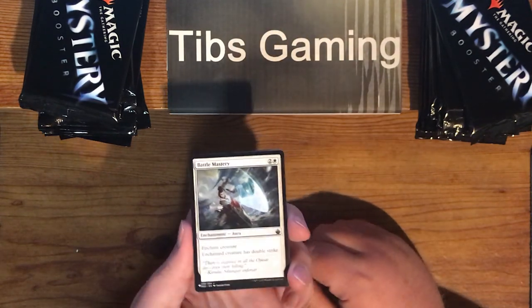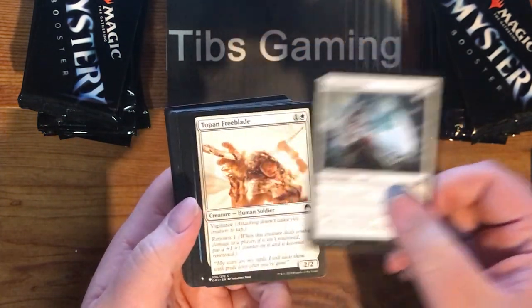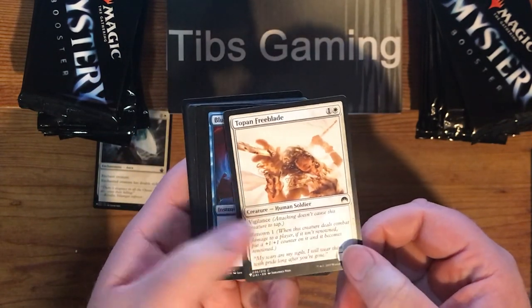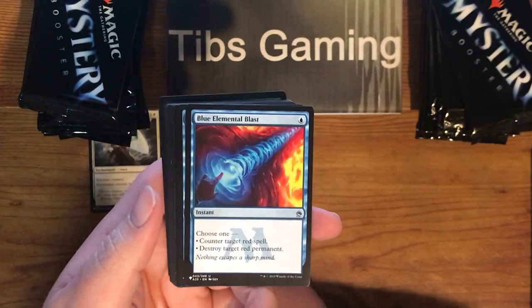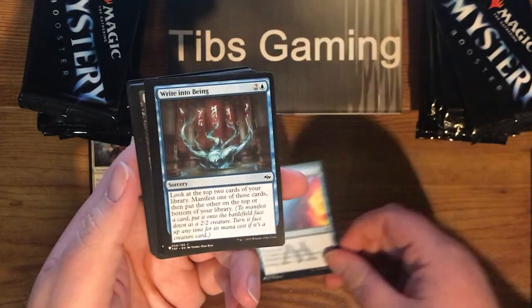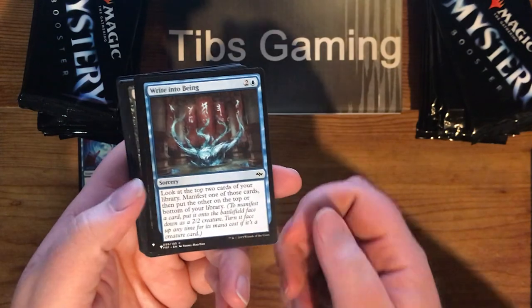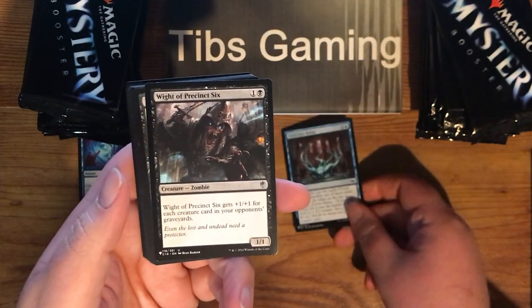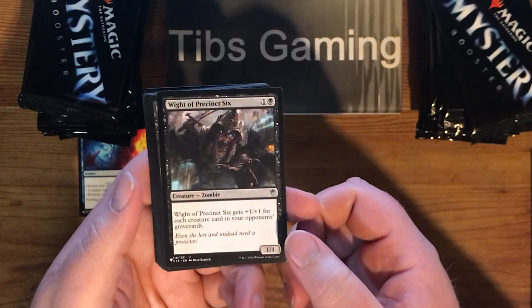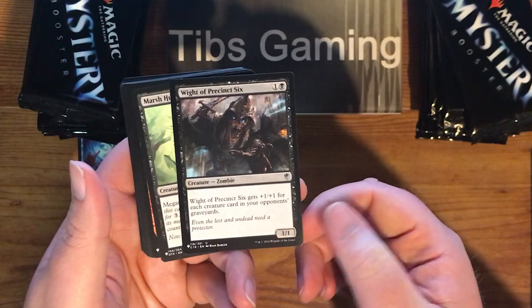Right out of the gate we had a Battle Mastery from Battle Bond. I didn't buy a lot of Battle Bond, so nice card to pick up. Topan Freeblade from Origins — didn't play a lot of Origins, I picked some up. Blue Elemental Blast — it's a nice throwback card with the M25 version there. Right Into Bean, that is from Fate Reforged. White of Precinct 6 from Commander 16. I didn't really know that card — plus one, plus one for each creature card in your opponent's graveyards.